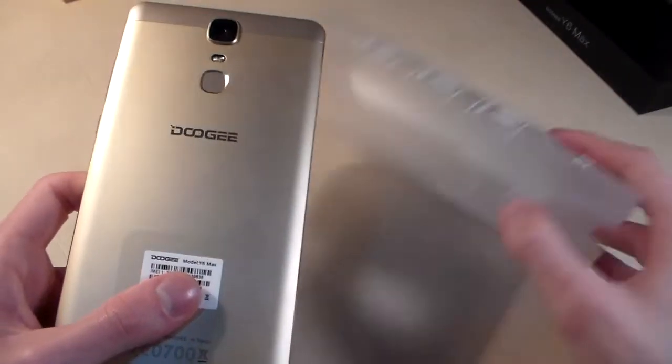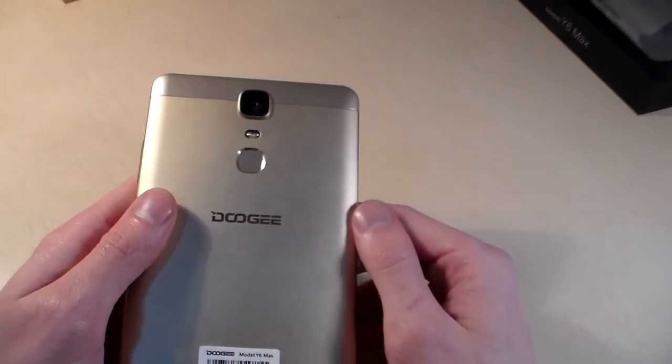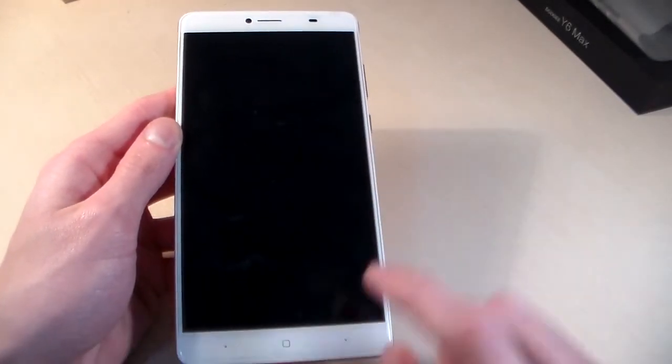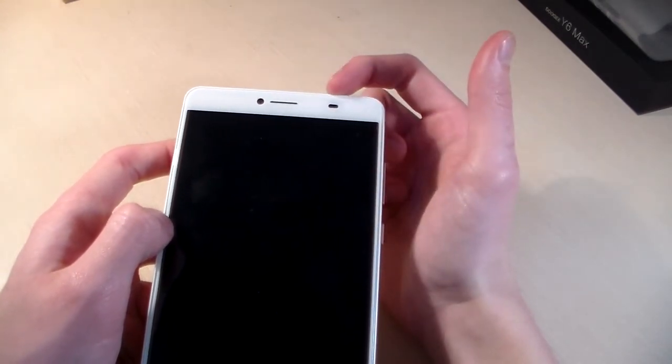Now let's talk about the phone. The phone is made of metal, gold color. On the back side we have the camera, LED flash, and fingerprint scanner, plus the Doji logo. On the front side we have a 6.5 inch display, front sensor keys, a front-facing speaker, front camera and sensors.